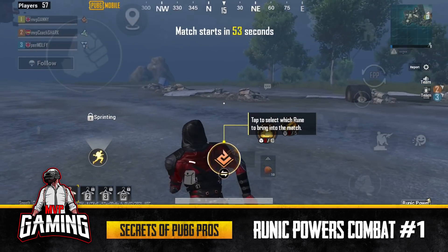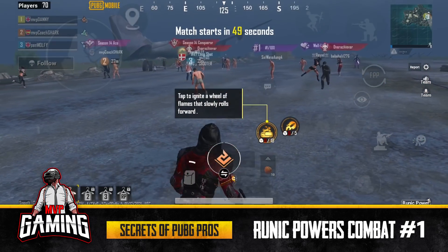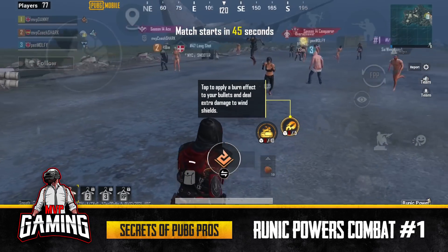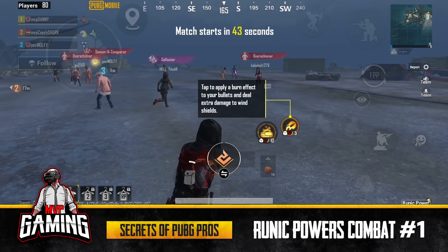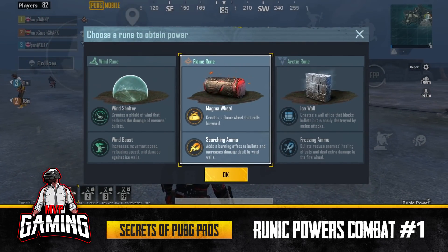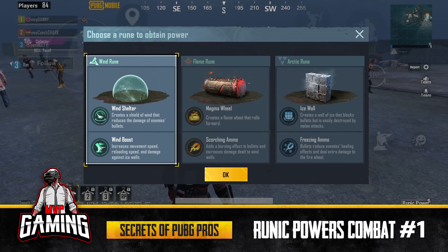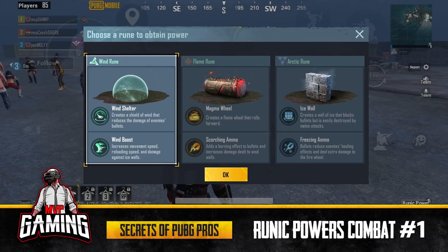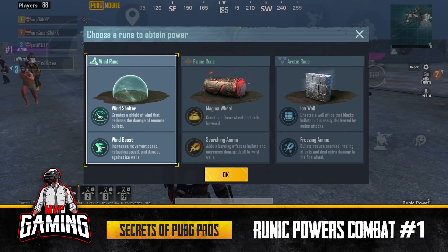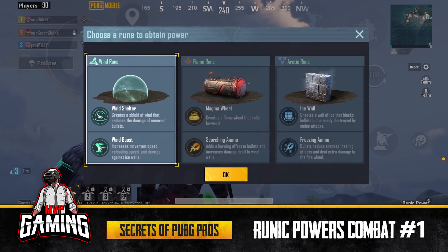So here we go guys, we're in the lobby and it's looking pretty scary already. We have to pick our rune - you press the middle button down here and a little option comes up. You get to pick - so we can be either the wind rune which is Wind Shelter, creates a shield of wind that reduces the damage of enemy bullets, or Wind Boost which increases movement speed, reloading, and damage against ice walls.